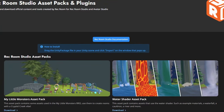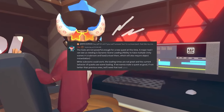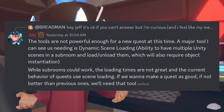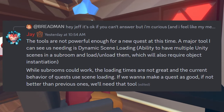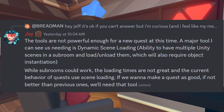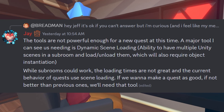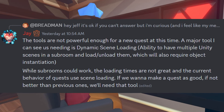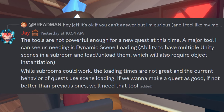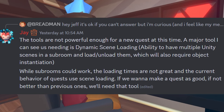It was explained by a Rec Room developer why a new Rec Room quest isn't possible right now. Developer JA said the tools are not powerful enough for a new quest at this time. The major tool needed is dynamic scene loading — the ability to have multiple Unity scenes in a subroom and load/unload them — which also requires object instantiation. While subrooms could work, the loading times are not great, and the current behavior of quests uses scene loading. If you want to make a quest as good, if not better than the previous ones, they'll need that tool.